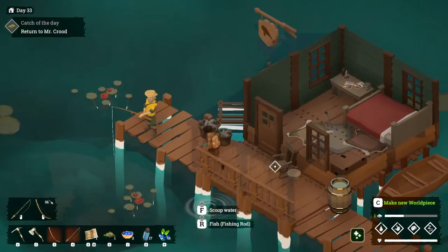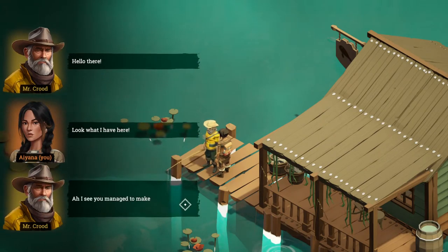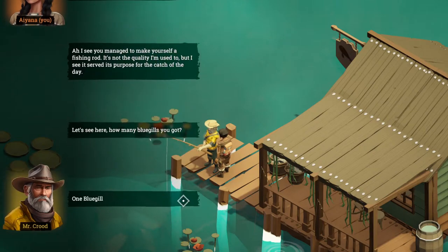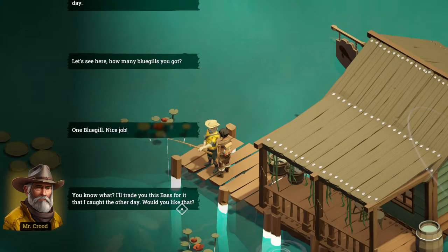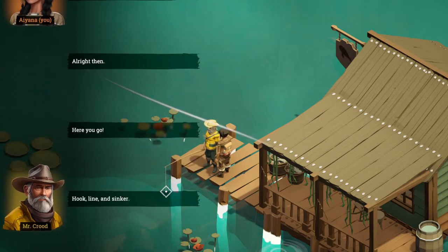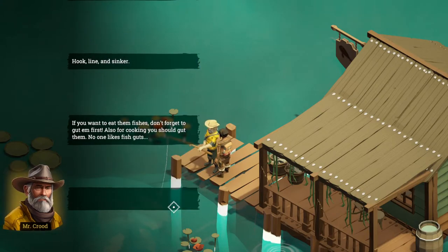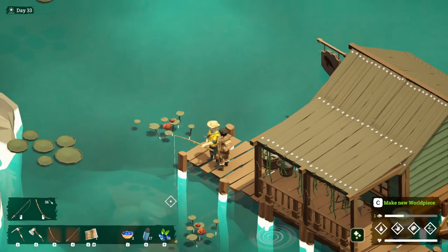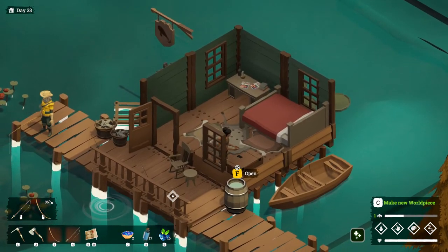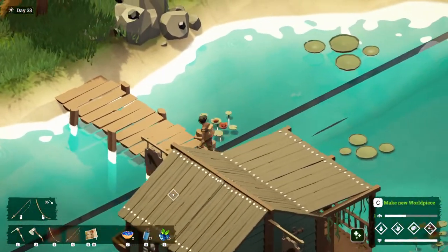I got my bluegill — there it is, just like you asked for. 'I see you managed yourself a fishing rod — it's not the quality I'm used to, but I see it served its purpose. One bluegill — nice job. I'll trade this bass I caught — would you like it?' Sure. 'Hook, line, and sinker. If you want to eat those fish, don't forget to gut them first — no one likes fish guts. Come back anytime if you want to trade for some fish.' Maybe he traded me for something better. All right, we did what it asked me to do — that's all I care about.